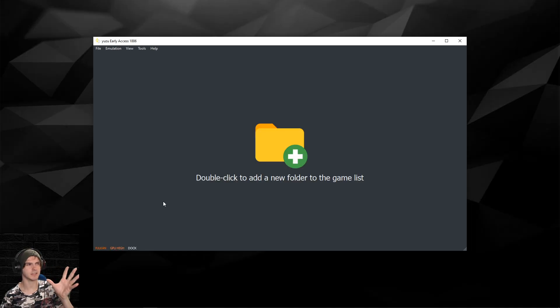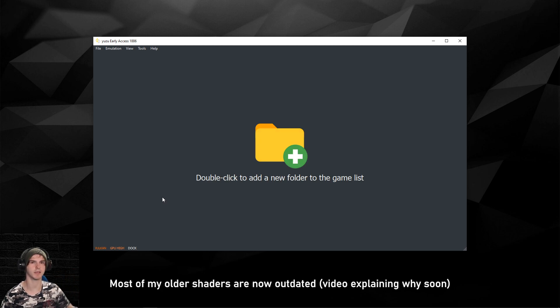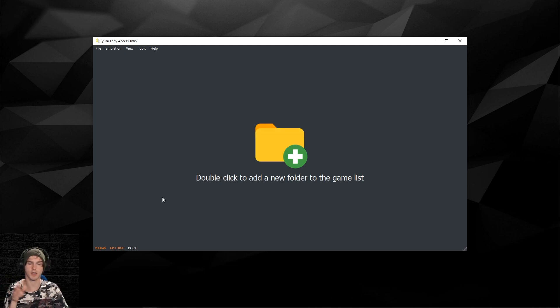If you get any weird glitches try OpenGL, but Vulkan will be your best bet because they recently updated the whole shader process. Using Vulkan will get rid of 99.9% of all the shader stutters that OpenGL has. Set GPU to High unless you have a really low-end graphics card — try GPU Normal in that case. Make sure the dock mode checkbox is checked so the text is white.